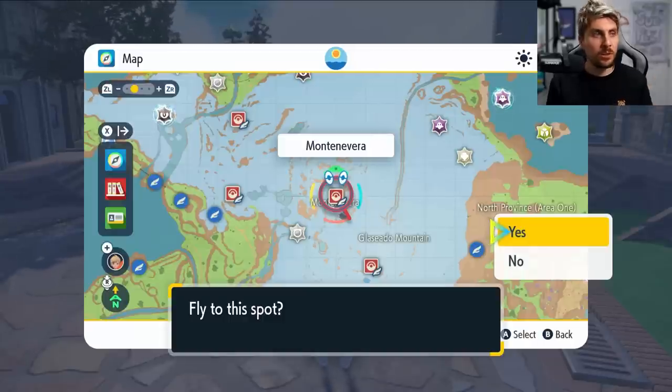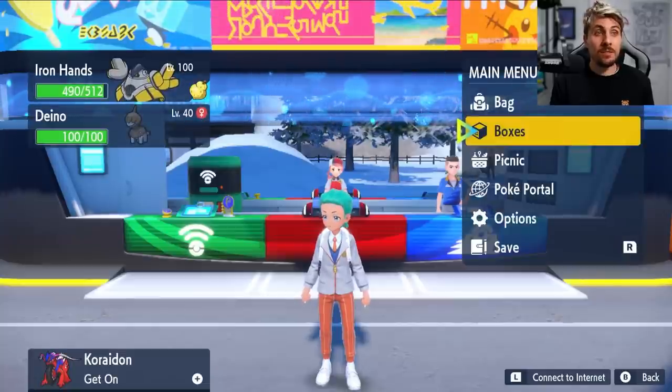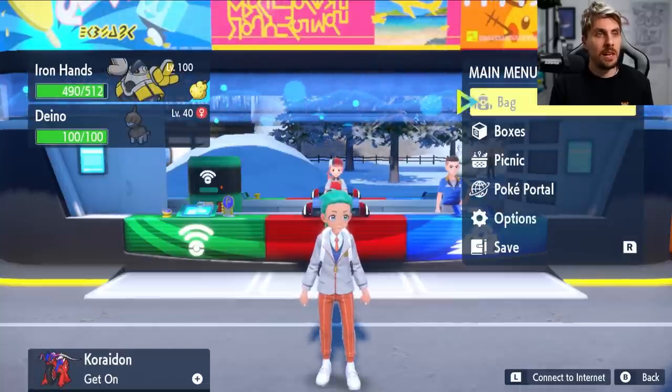The next place we want to go with these bottle caps is Montenevera, and this is where the hyper trainer NPC character is located. As long as your Pokemon is above level 50, you're going to be able to use these bottle caps to max out the IVs on your Pokemon. Our Dino is actually level 40 so we're not able to max out its IVs yet.